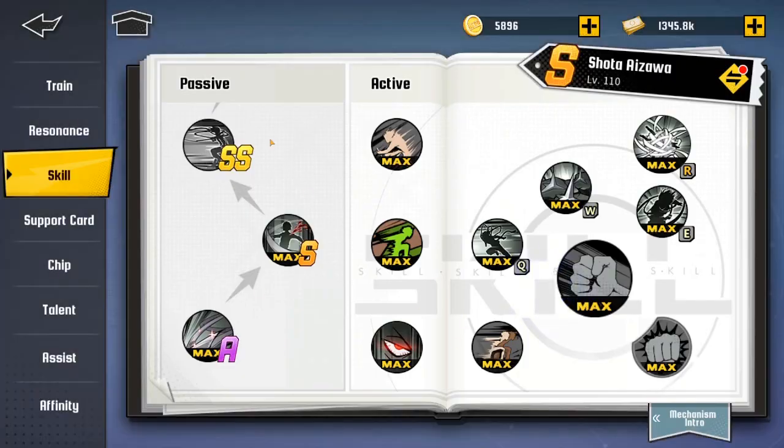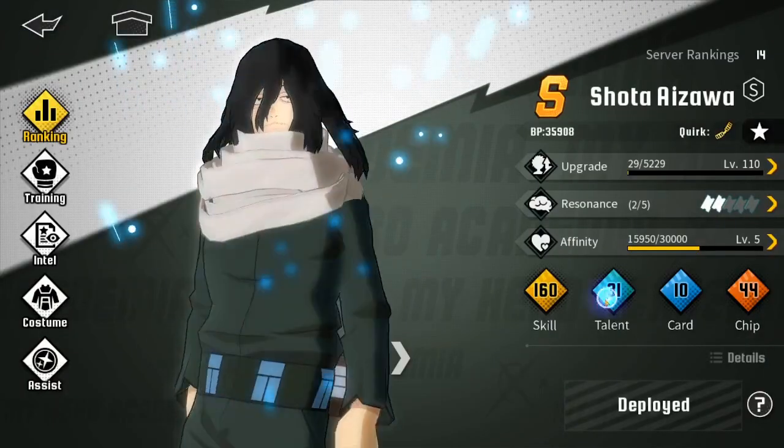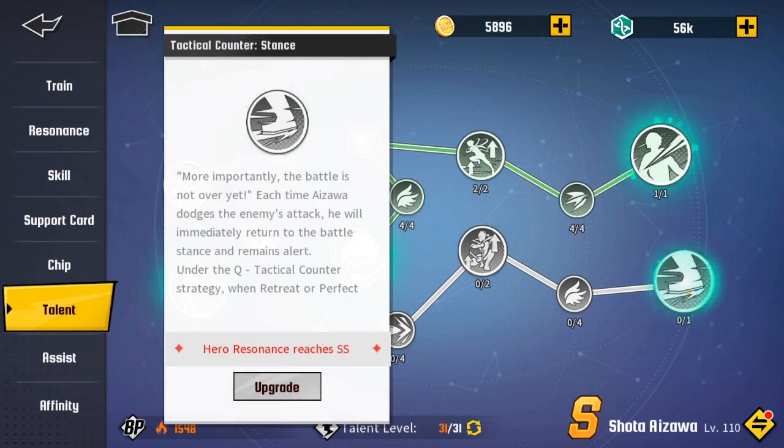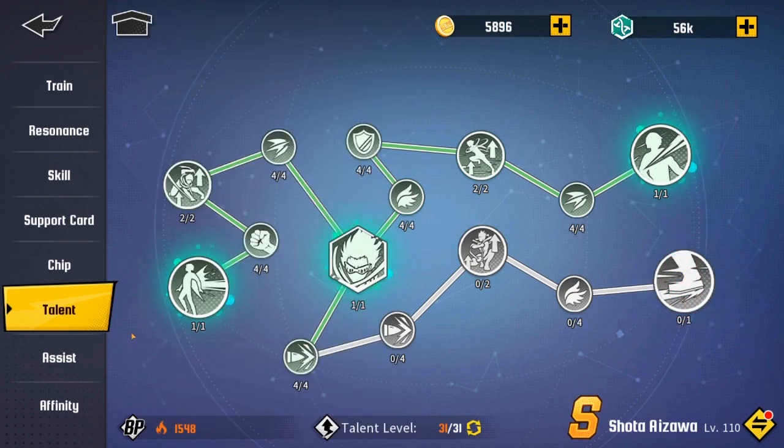The last couple of ways to increase BP are maxing your skills out — a lot of you probably know that — and doing your talent trees. If you have a main character you love, max out the talent trees. Once you complete both paths and max out the last one, you can awaken the next tree. When you unlock that next tree, you'll get another node that increases your BP overall — it's expensive, but it's another increase.